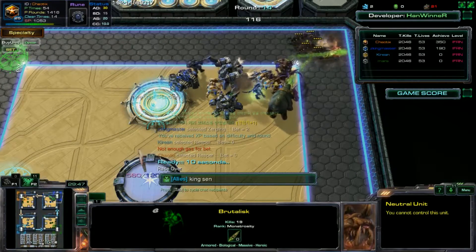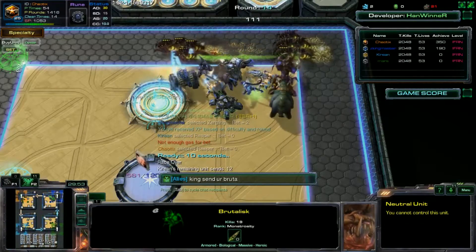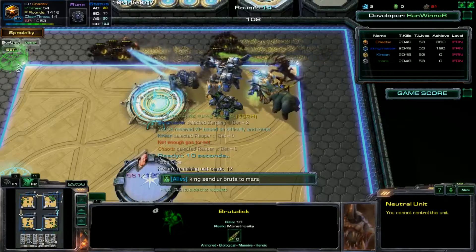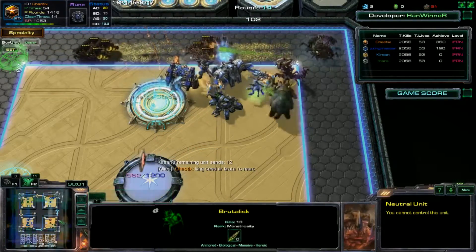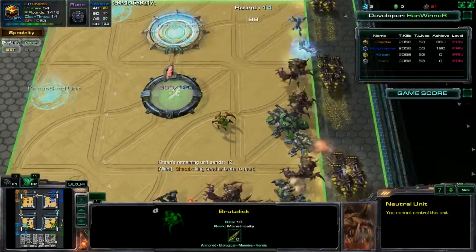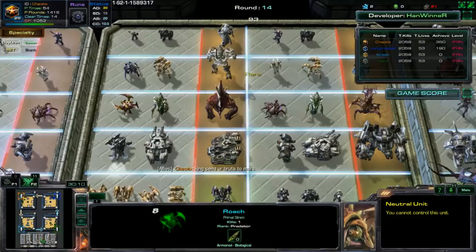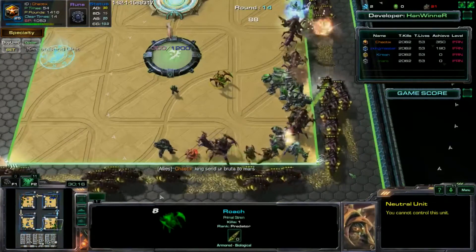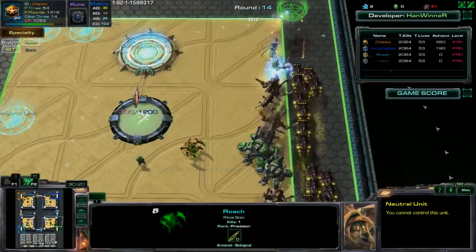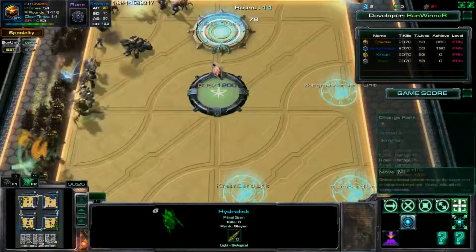I want you to take that Roach, Mars, and combine it with your Primal Hydralisk. Take the Primal Hydra and the Roach you just got and put them together. Now take that Ravisaur and send what you get to me - to Chaonix. There's a limited number of sends, by the way.